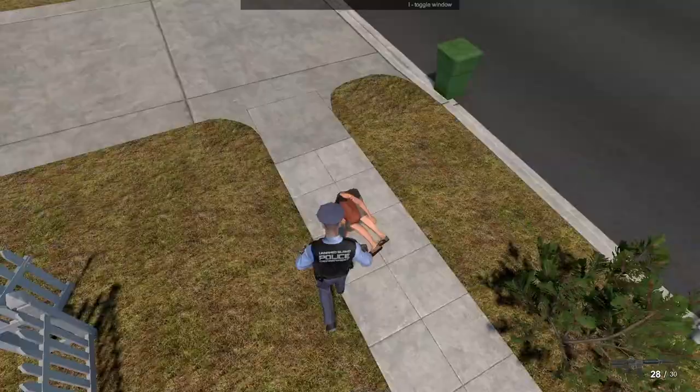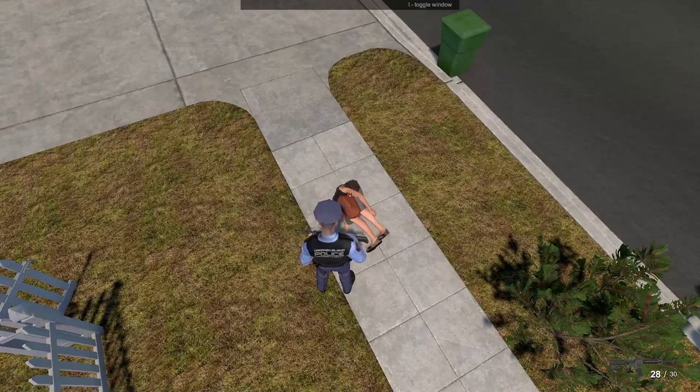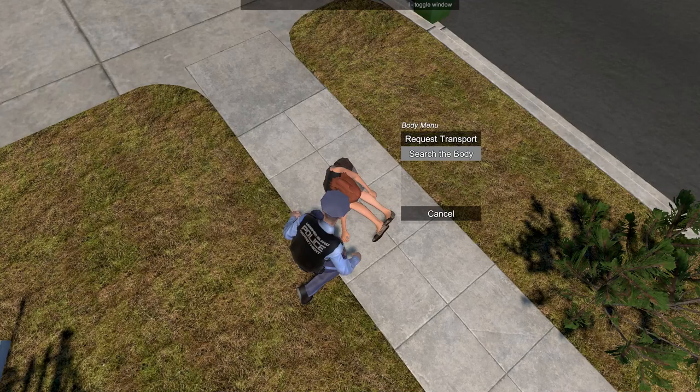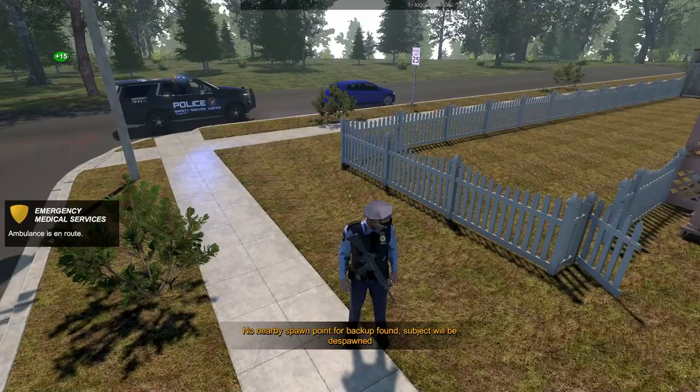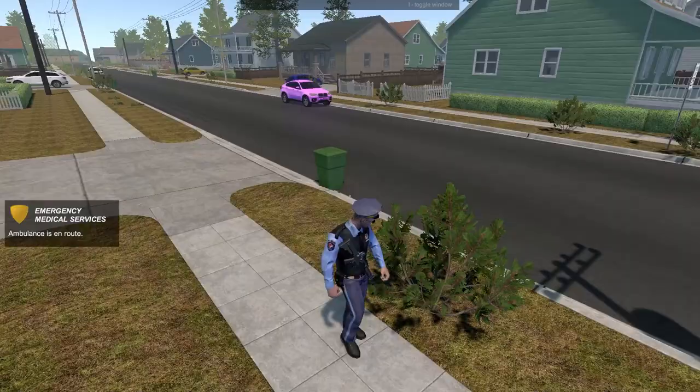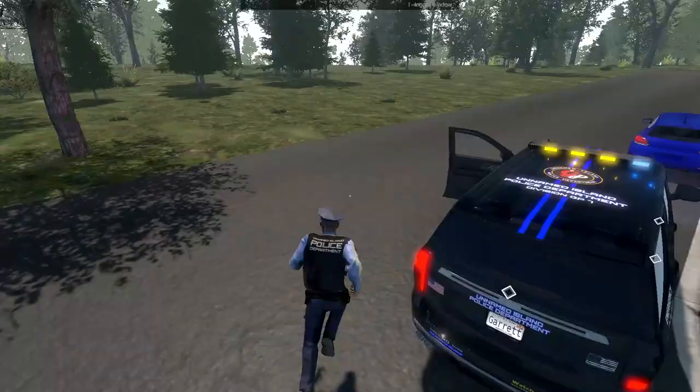I'm going to interact with the suspect. Let's search the body and see if there's anything. We got the weapon and the drink away. Now I'm going to request transport. Since this is in the suburbs, there is no ambulance that can drive here quite yet, but that will of course be added — this is still in development, so keep that in mind. I was on the second subject — they're just walking down the sidewalk here. I think they got away.